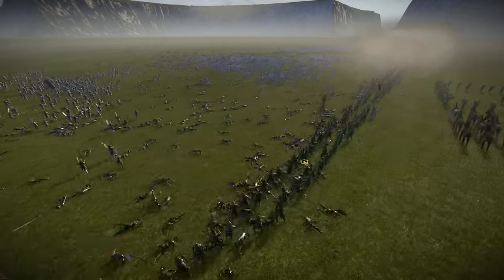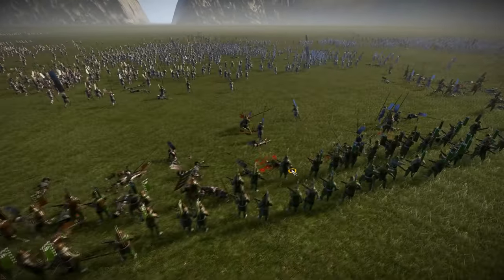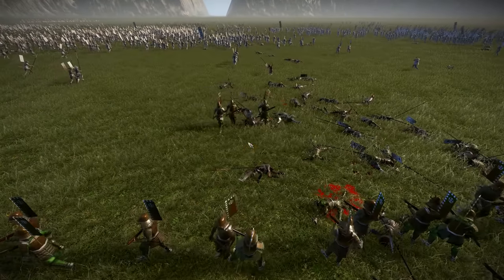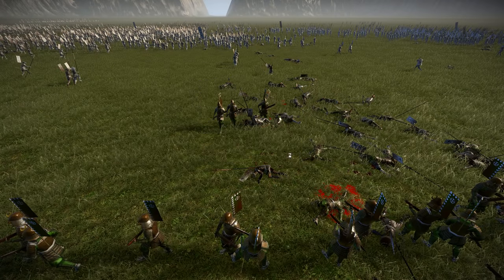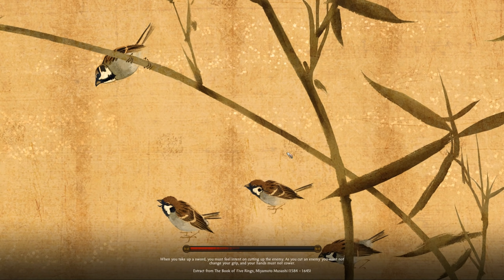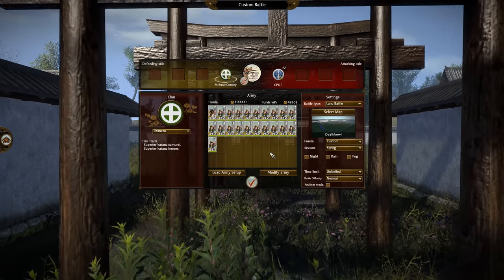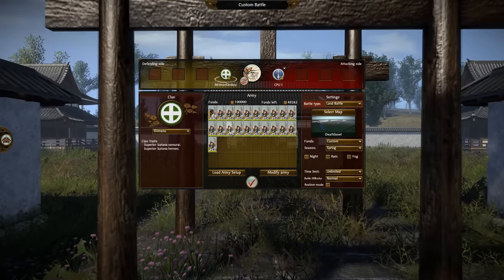I want to do two more battles. I want to do one that shows off how stupendously strong they are against cavalry — which you wouldn't expect, because it's a gun unit, and cavalry are usually quite good against ranged units. But if they get the chance to fire a frontal volley at incoming cavalry, it is devastating — they basically all get knocked off their horses, it's phenomenal. The only thing you don't want to do is use fire by rank against cavalry, because the first volley takes so long that cavalry will actually charge them before they even fire.